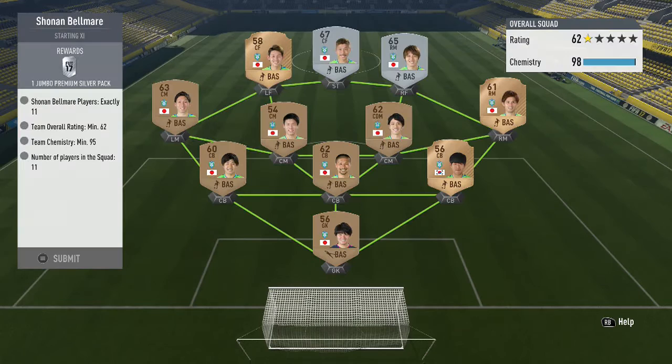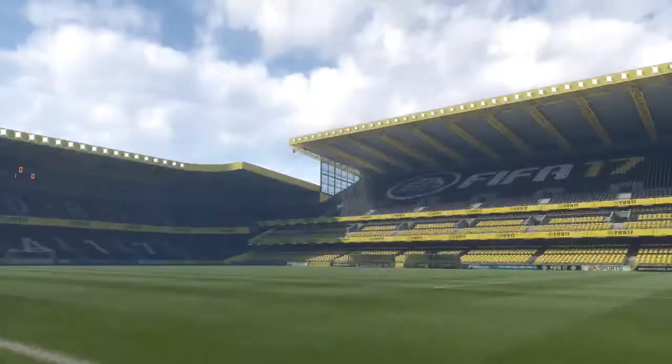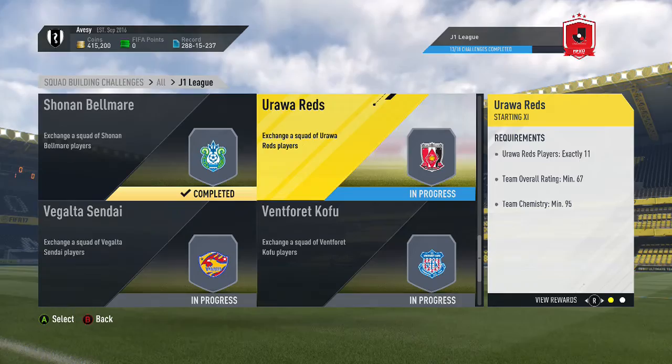We're on to the next one — Sanfrecce Bellmare I think, yeah. Two silvers as you can see, a few players out of position like this center mid playing left mid, and a center forward playing left wing. On to the next one — that was a jumbo premium gold players pack.